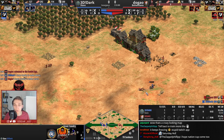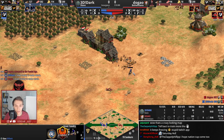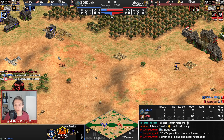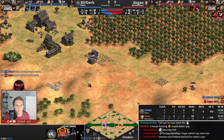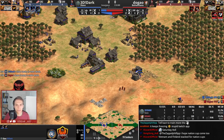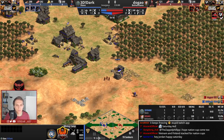We will see a fight now. Dugao has lost his scout — even though he had more HP, he engaged a bit too soon. An archer is coming in and Dark is completely safe; he will not be taking any damage from those militia.